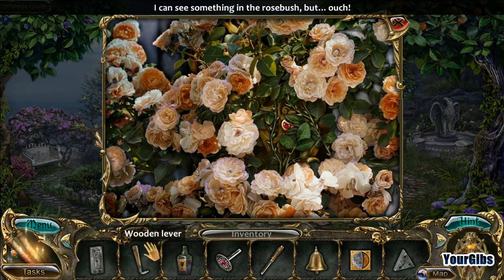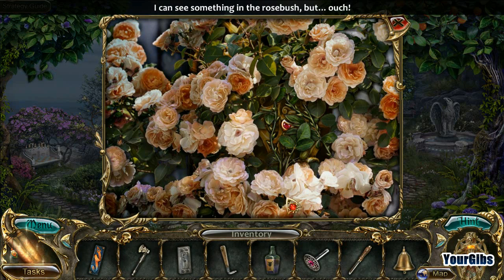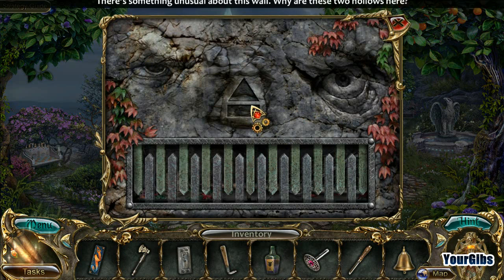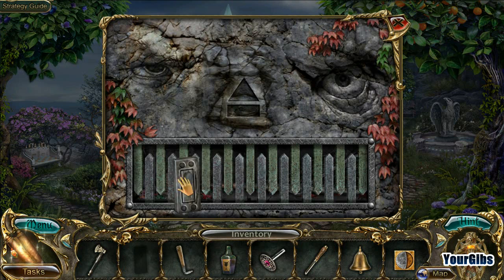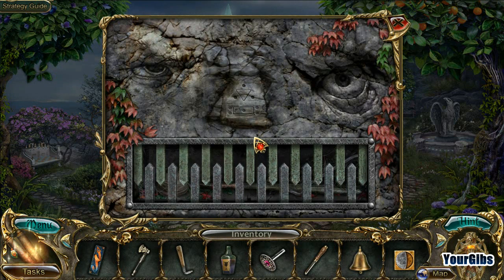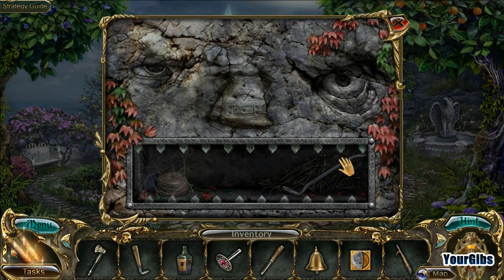I can see something in the rosebush but can't max it out - that's more of a decorative axe. What's going on here - there's something unusual about this wall. Why are these two hollows here? Would that work? Yes it would! Hello - oh that was a tease, I totally thought I was getting the group.